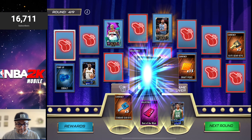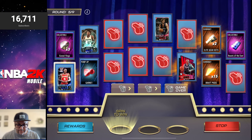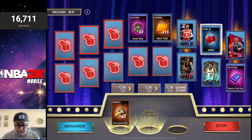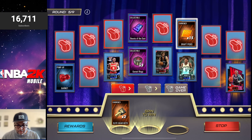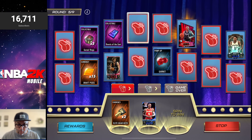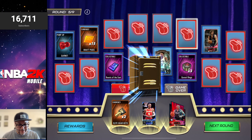Round five has that Murray card from the throwback theme, and then the Jason Kidd, which we talked about earlier — so that's the chase card for this round. We got a whistle, but we just need to get one reward. There we go — we got the Jason Kidd! We actually got the chase card. I'm happy about that. On to the next round.